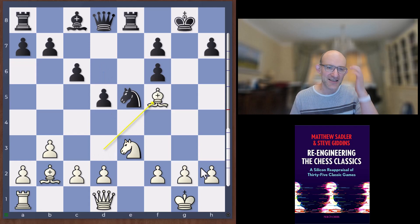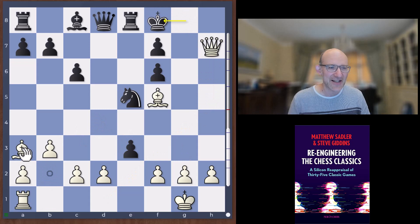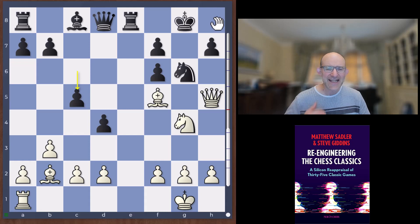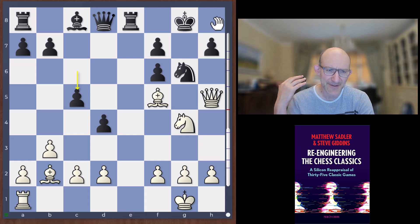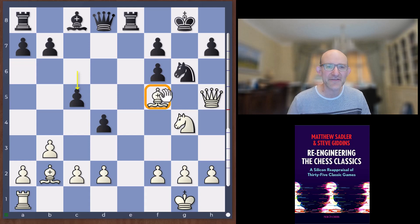Lasker played d5, Janowski played Bishop f5, d4, and now Queen h5 — a very sneaky idea. If you take here, White plays check and then Bishop a3 check; that's one advantage of not having played b4, having that diagonal available. After Rook e7, Queen h8 check is threatened. So Lasker played Knight g6, then Knight g4 and c5. And here's perhaps the first moment where Janowski went off a bit — Lasker has reacted pretty well putting pawns on c5 and d4 shutting out the bishop.